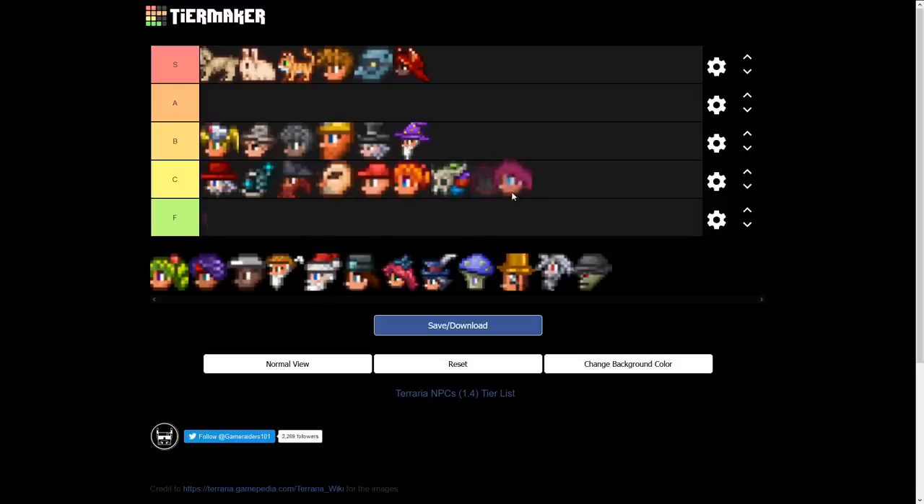The Party Girl is another fun NPC — she gets C tier even though I like her a lot. She sells pogo sticks, fog machines, the football, and a bunch of new stuff. She's a cool NPC, high C for me.